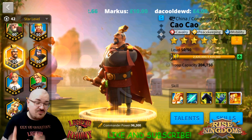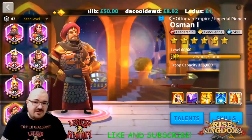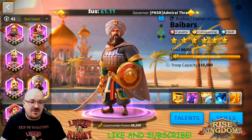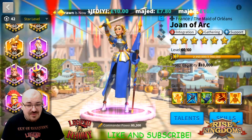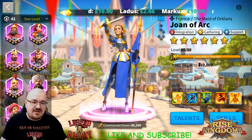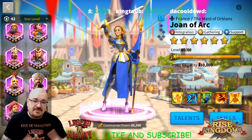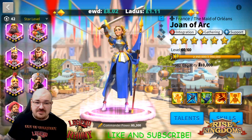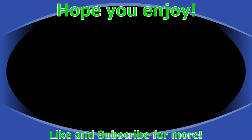As more commanders are introduced, there are more combinations possible — it's crazy how many there are. Players even use Genghis with Osmond, Genghis with Babers, Babers with Osmond, Babers with Joan of Arc — plenty of options and possibilities. I just mentioned the best of what I'm currently using. I hope this video was helpful. If you have any questions, drop them in the comments below and I'll be happy to answer them. Until next time, this is your boy Legend Ronnie signing off — peace out!